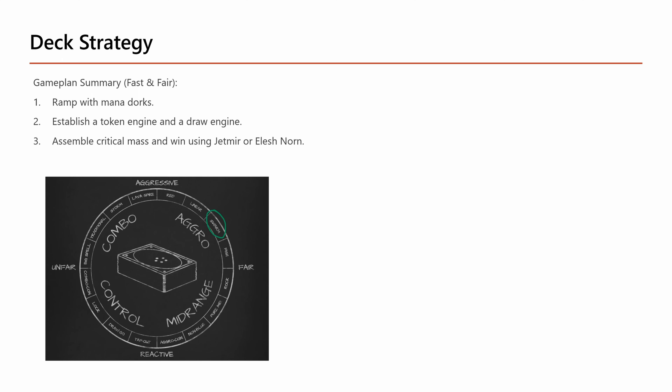At lower power tables, people will often ban stacks cards saying they're unfair, and what primarily wins there are combo decks or alpha strike decks that assemble massive board value through something like cascade. For a healthy meta, you generally want to allow stacks into your playgroup so that you can see the full spectrum of Commander decks potentially show up in the pod.